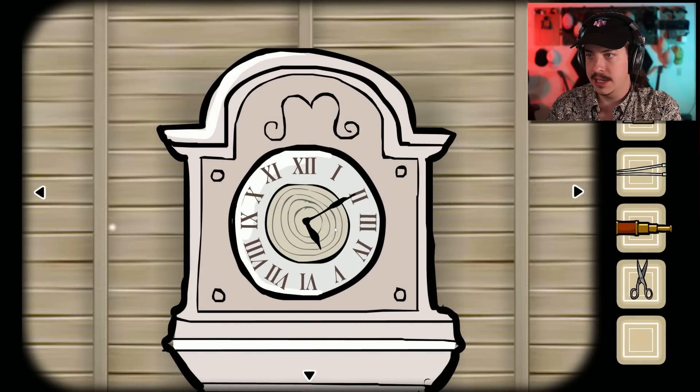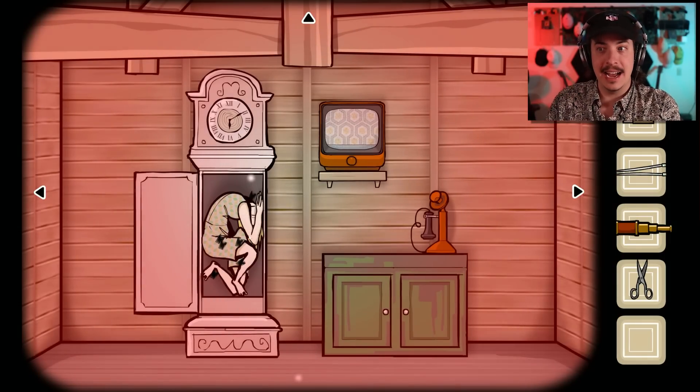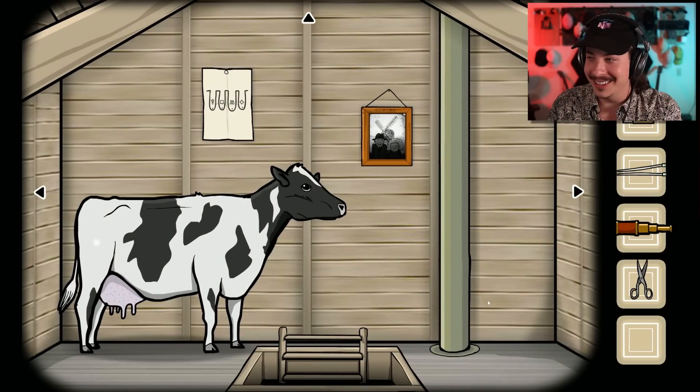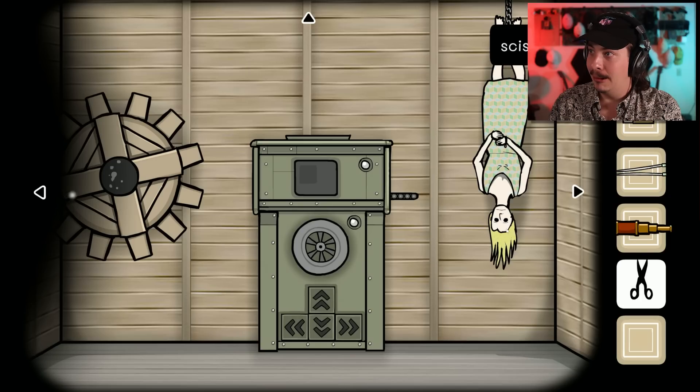So let's go ahead and change this: 3, 4, 5, 6, 10. Perfect. Let's open it up, see what's inside. Oh, oh, oh — she's scooting along the floor. Scoot, scoot. Oh.